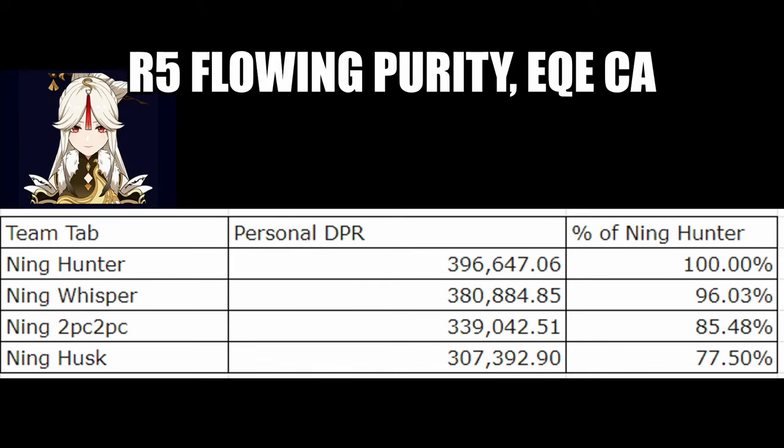Next we have Ningguang. I assumed the same setup with Geo Resonance, Bennett, and Farina. I have her on an R5 Flowing Purity, assumed she's C6, and does her quick swap combo with E, Q, E, CA. Surprisingly, I actually got the Hunter set being about 4% better than Whisper, but the Whisper set is good enough to be a solid sidegrade. Plus, if you play Ningguang without Farina, the Whisper set will easily be her best set since you wouldn't be able to use the Hunter set.